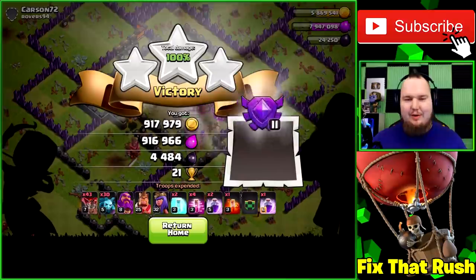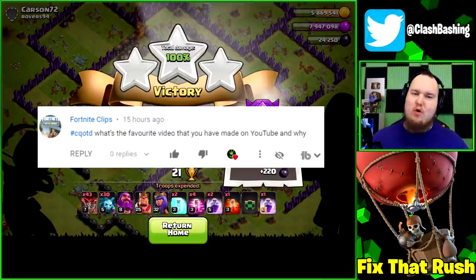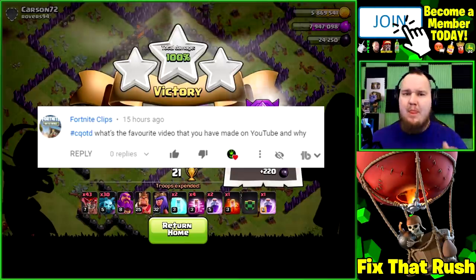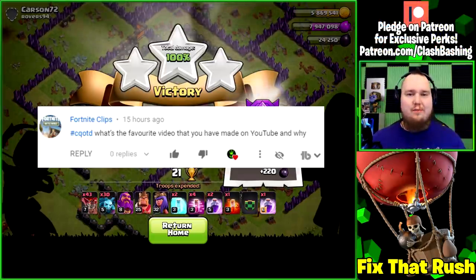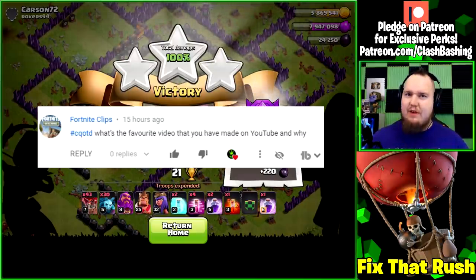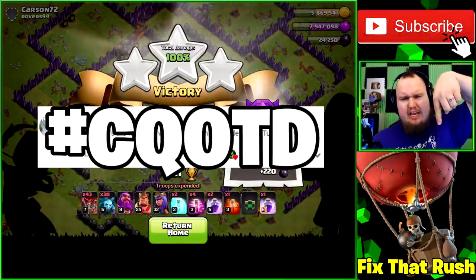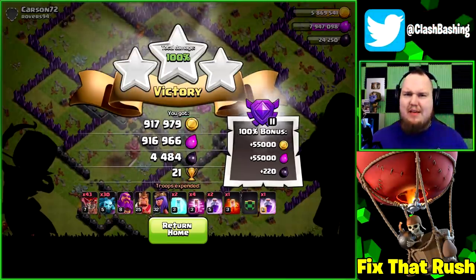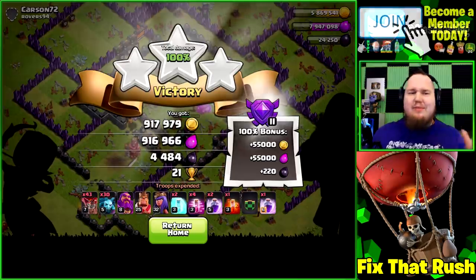We get the three-star and some huge loot — 900,000 gold, 900,000 elixir, 4,400 dark elixir! Comment question of the day from fortnight clips: what's a favorite video I ever made on YouTube and why? It's between two videos — the first time I hit Legends League as a Town Hall 9, which was on stream and the emotion was just great. And my second favorite would be hitting Legends as a Town Hall 8, which took nine or ten months. Submit your own comment question with hashtag CQOTD. Can't get much worse than that sloppy attack — we can only improve.